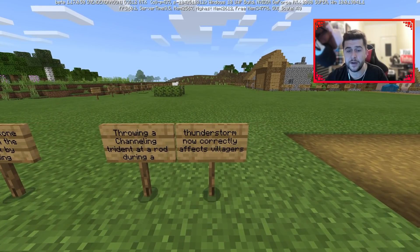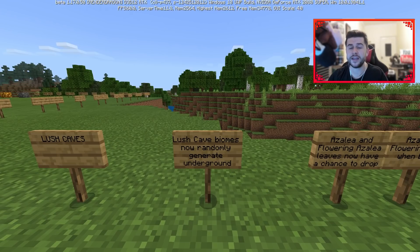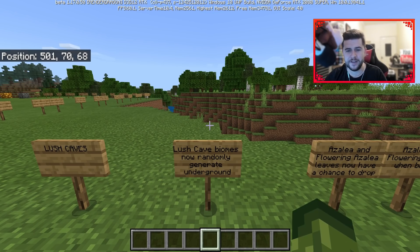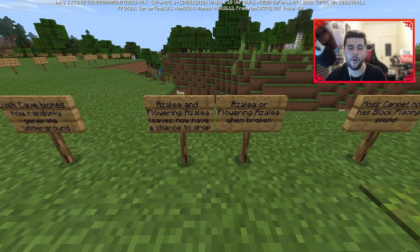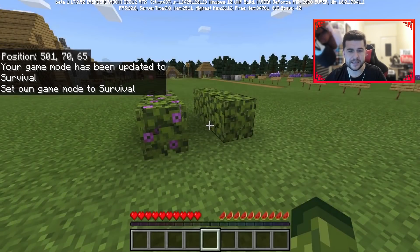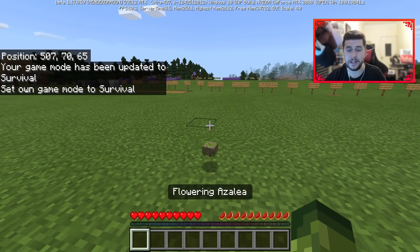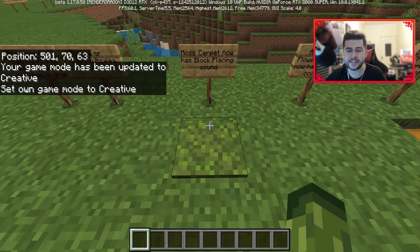Dripstone: dripstone landing on dripstone no longer deals fall damage when the game rule for fall damage is set to false. The dripstone block is now correctly named. Only the tips of stalagmites deal increased fall damage. Cauldrons fill slightly faster with water from dripping. Lightning rod is now rendered correctly when held in hand. Throwing a channeling trident at a rod during a thunderstorm now correctly affects villages. Lush cave biomes now randomly generate underground.